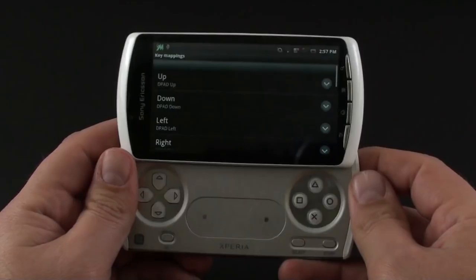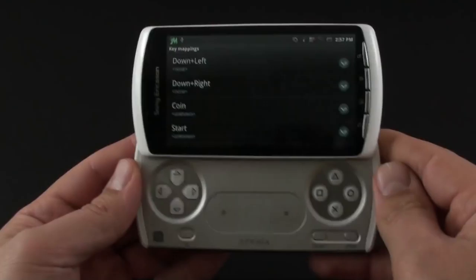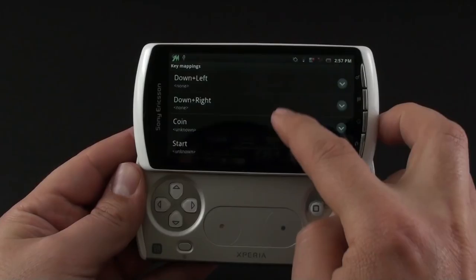The D-pad is already assigned for movements — up, down, left, right — automatically. As far as we remember we needed coins for this game, so let's assign the left shoulder key for that. It says unknown but it recognized it; if it didn't, it would say none, meaning there's no key assigned.